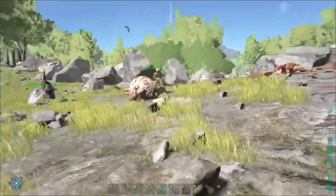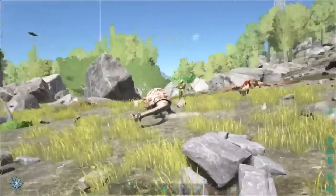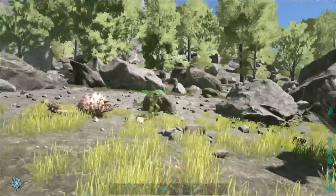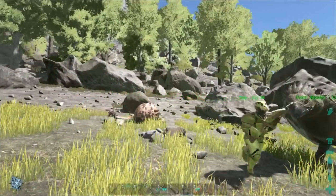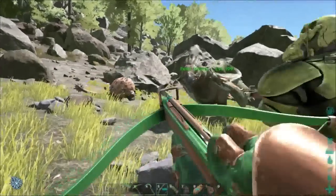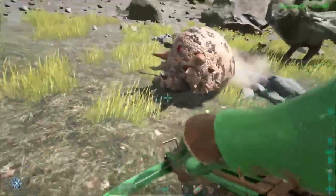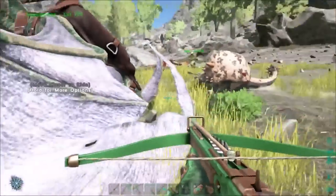We looked all around for a spino — Z was helping me — and we couldn't find one. The high-level one we saw the other day was gone. So I figured, why not play around with this pink guy? We need to get a pink guy. He is a guy too, and I need that for mate boosting.